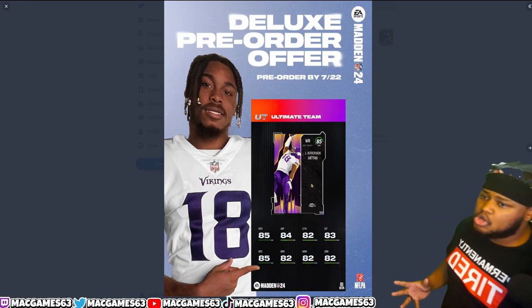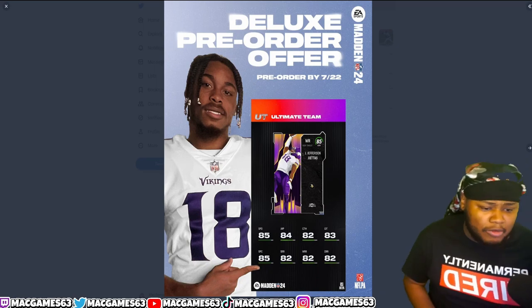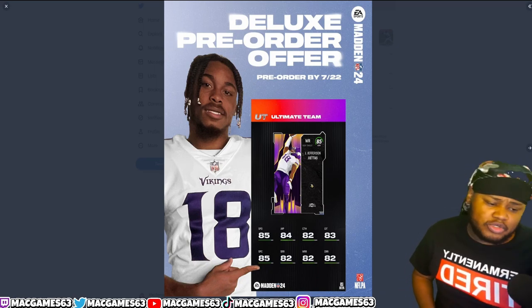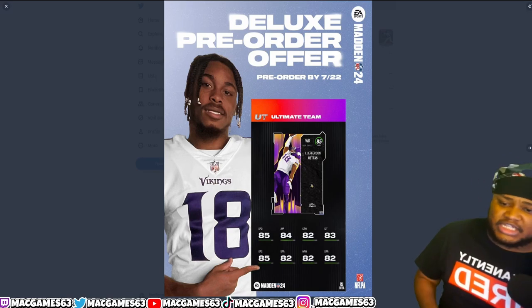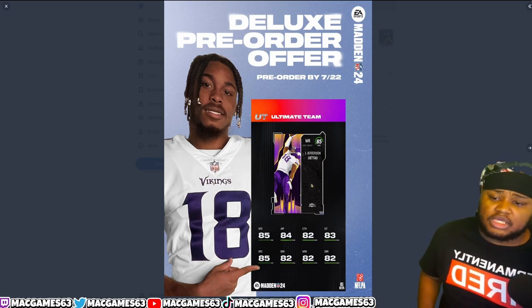Let's start off with Justin Jefferson — Jay Jettas — 6'1" wide receiver in Madden: 85 speed, 84 jumping, 82 catching, 83 catching in traffic, 85 spacing, 82 short route running, medium route running, and deep route running. These are really good stats to start off the year.